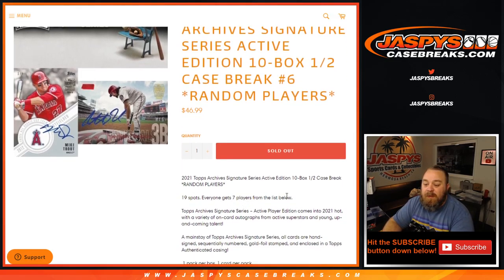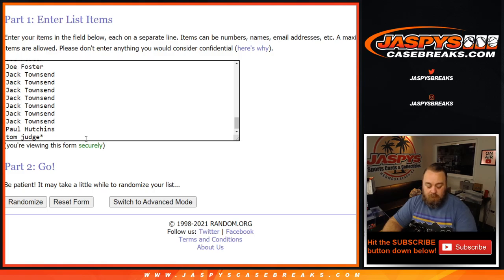Here's the list of players from Aaron Hicks all the way down to Zach Wheeler. Since every spot gets you seven players, we have to take the customer list — which goes from Kenneth Geiger down to Tom Judge, last spot Mojo — copy it and duplicate it another six times, so one, two, three, four, five, and six.